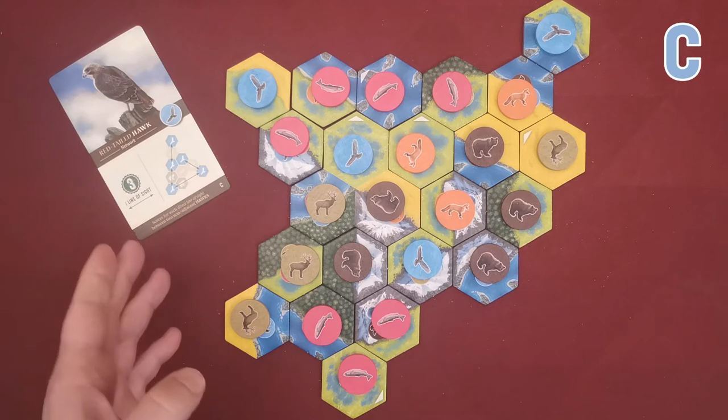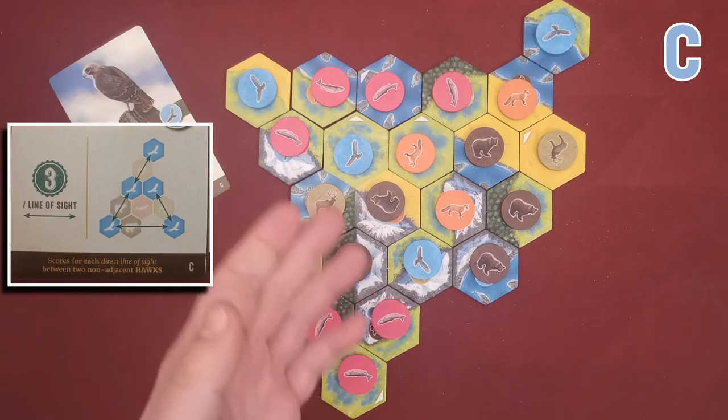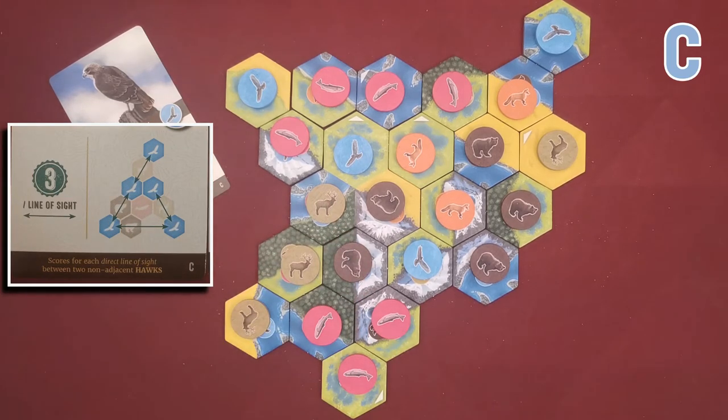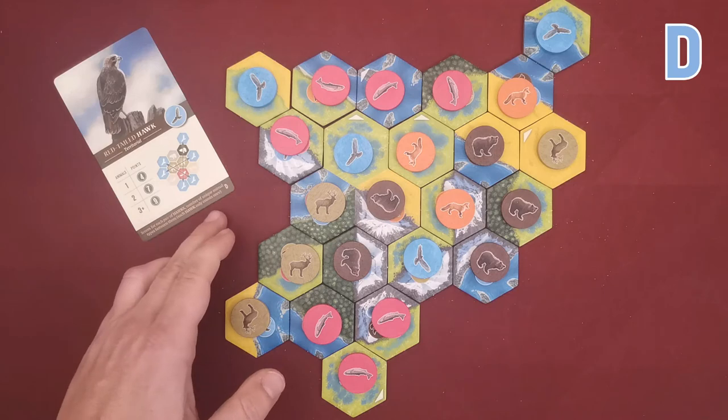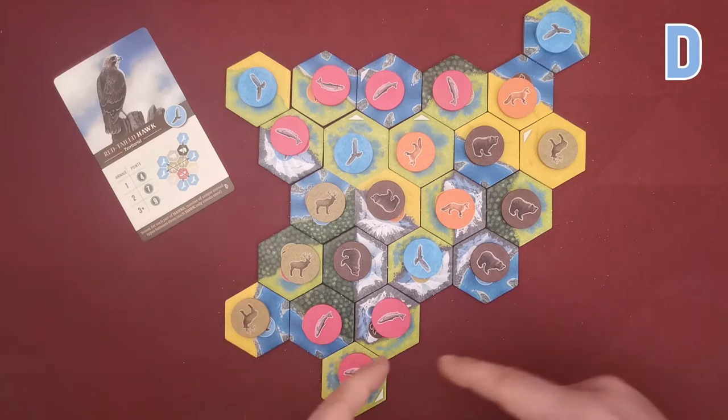With the hawk C card, the player gains three victory points per line of sight created between their hawks. The player has created two lines of sight and gained six victory points.